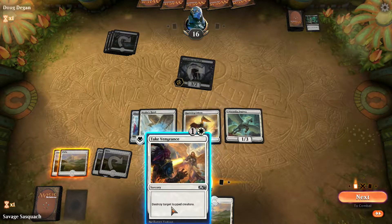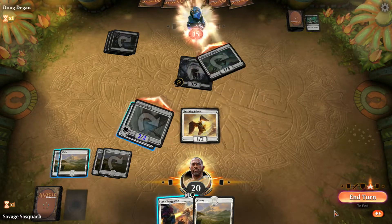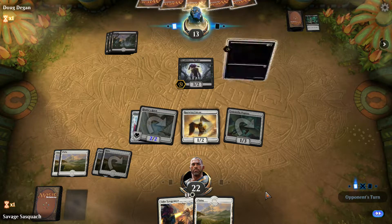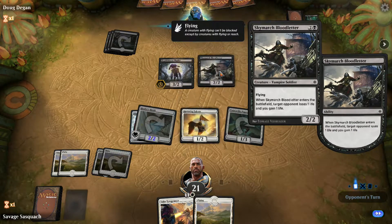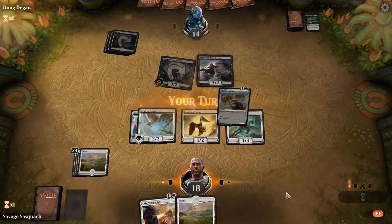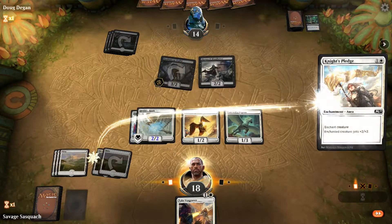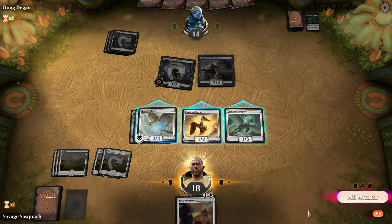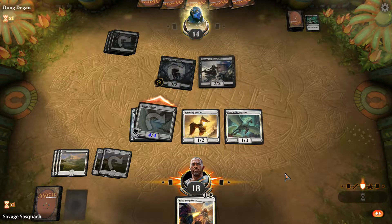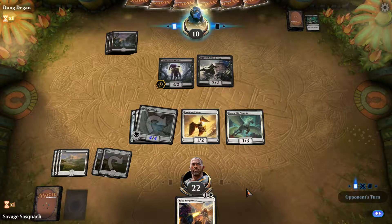I could kill this guy with Take Vengeance. I'm hesitant — we're not in a bad place, we're way up on life. If he brings out something that threatens us more later, I'd rather hold it for that. Oh, a 2/2 flyer — and that's exactly what we wanted to see here. Does he throw a body in front of it? I doubt it. That keeps us 22 to 10.